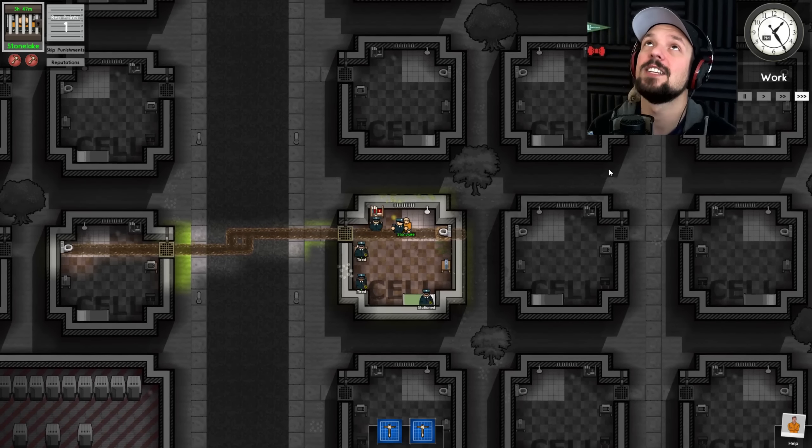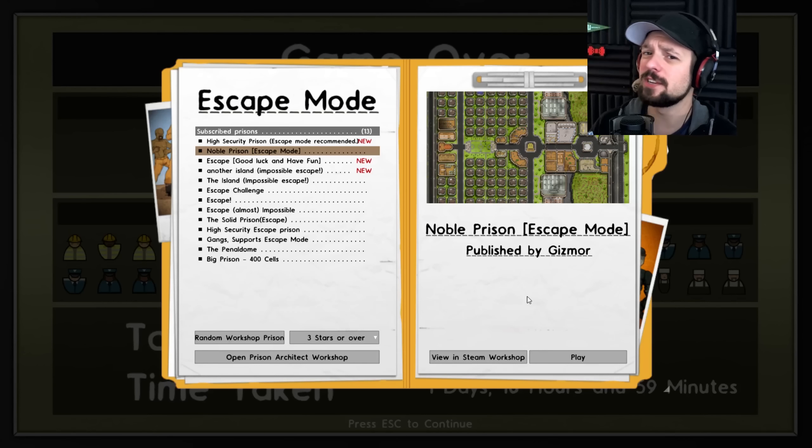They found it. They found everything. The jig is up. Welcome, ladies and gentlemen, to let's play Escape Mode in Prison Architect, and this time we're gonna do The Noble Prison by Gizmor.